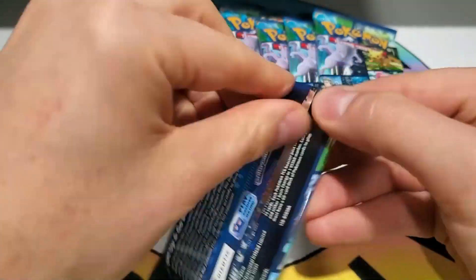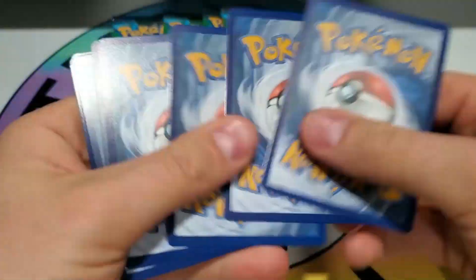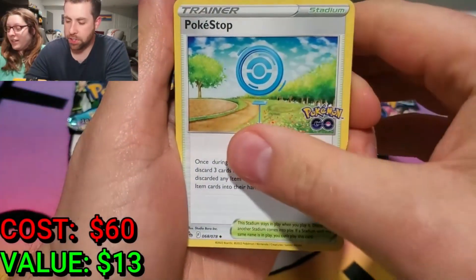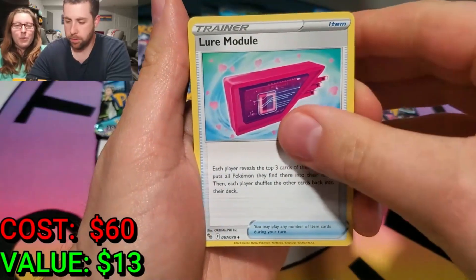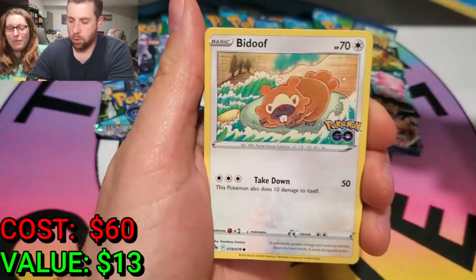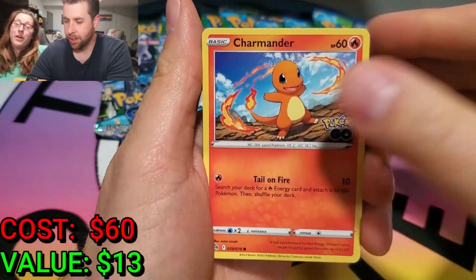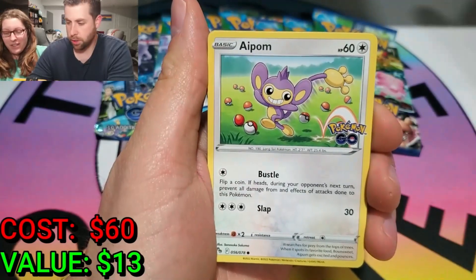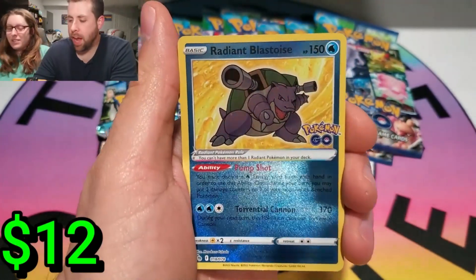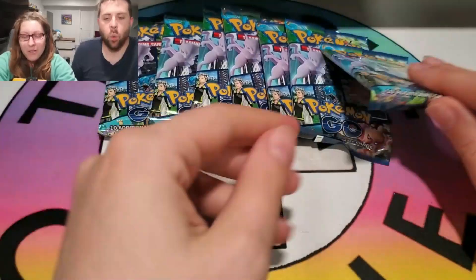All right, my turn! You gotta do the swipes! I'm hoping we get, like, the Rainbow Mewtwo, the Rainbow Dragonite — we need every single good card from this set! We're only missing one gold card. Radiant Blastoise! That's money! So far, so good!